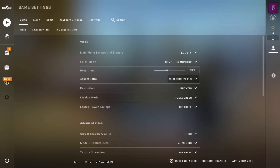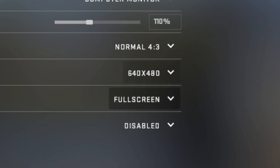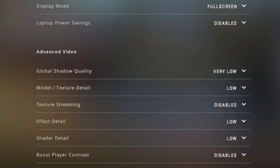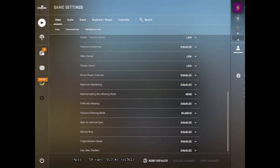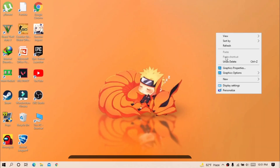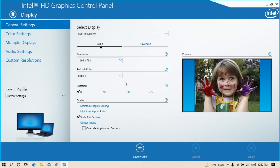First you have to set your resolution to lowest, change your aspect ratio to 4:3, and set the resolution to lowest. Also make sure that you are in full screen mode. If the black bars on both sides bother you, right-click and go to Intel Graphics Properties, click on Display, select Scale Full Image, and apply it.